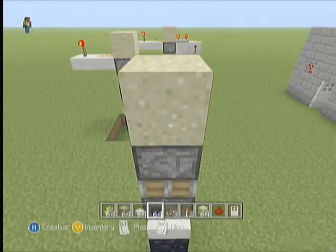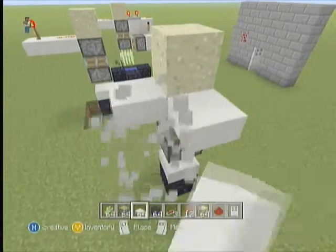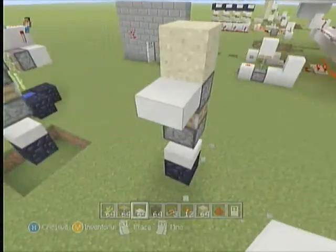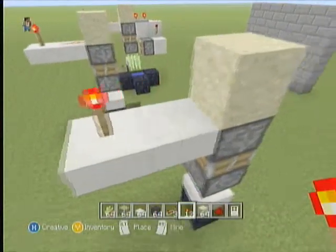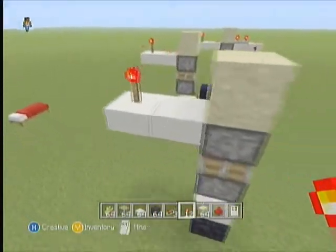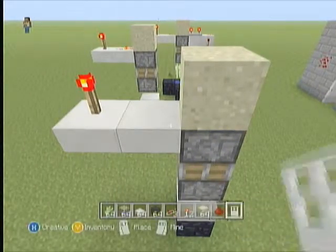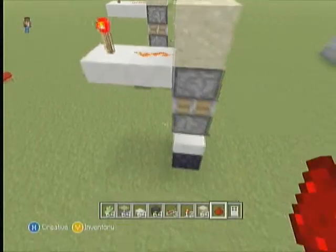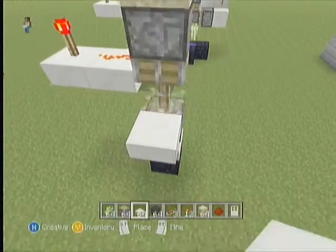One block of sand on top. You can do this part from any side — it doesn't matter if you go from the front or back, it's not directional. One torch on top. Just make sure when you put the half slabs they're the top part of the slab and flush with the bottom of your sand block. Redstone dust and that's it — you're finished. You have created your first bud switch. Be proud.